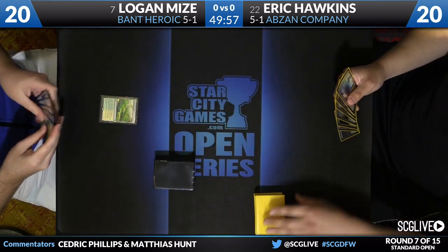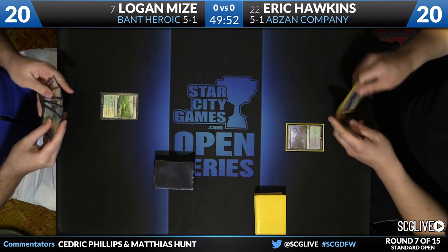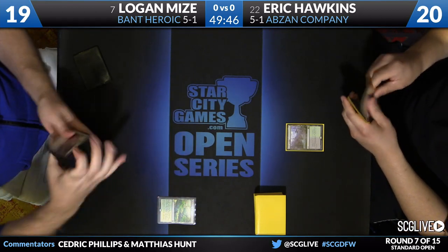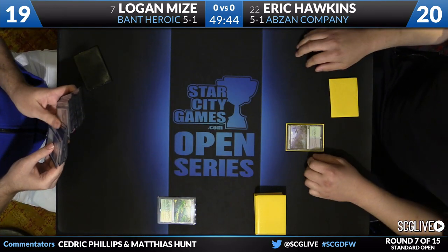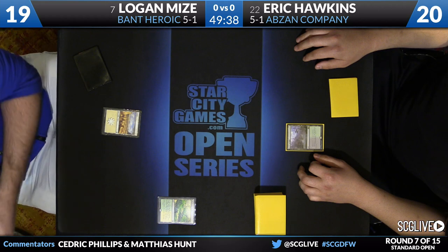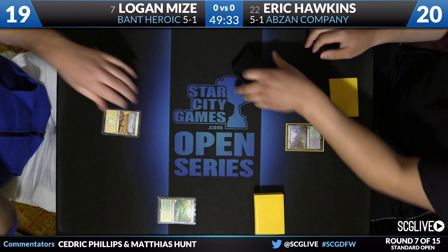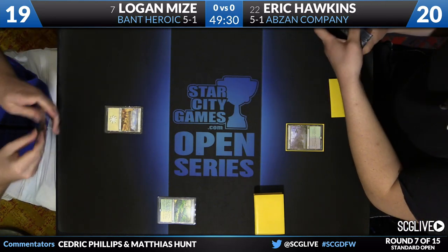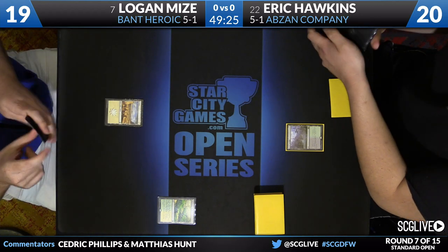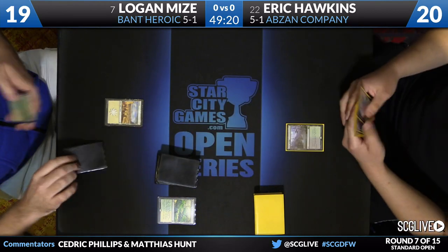A key check on this matchup will be how much removal Eric has. He has four Abzan Charms and three Dromoka's Commands at his disposal, and actually two Hidden Dragonslayer, which really could matter a lot in this matchup. The 2/1 lifelinker could be pretty good here. The interesting thing about Bant Heroic is it has good mana, but at the same time bad mana — very sensitive, even with good-ish fixing, as mana is pulled in different directions.